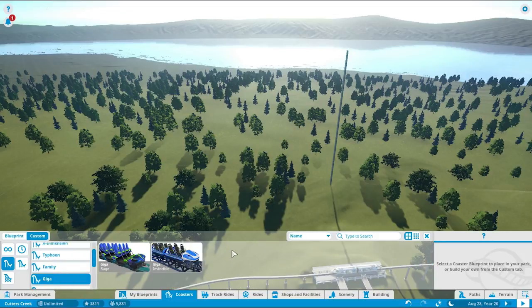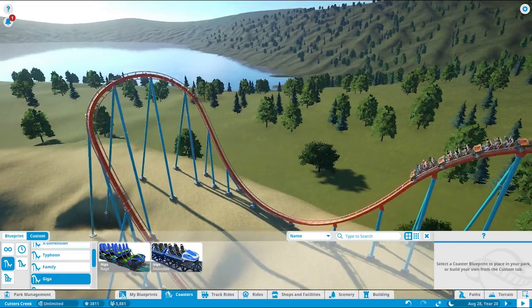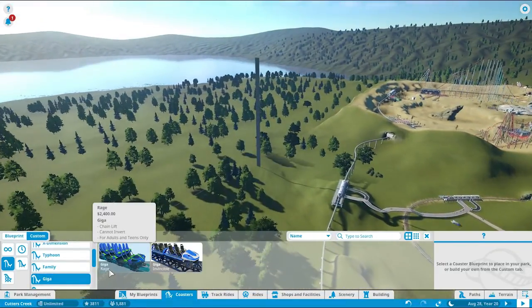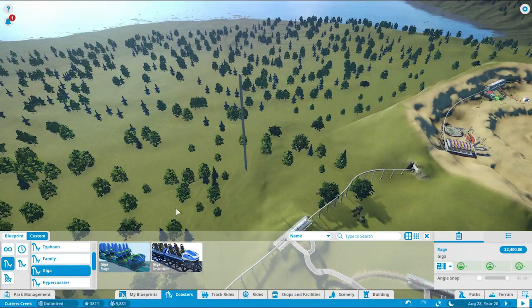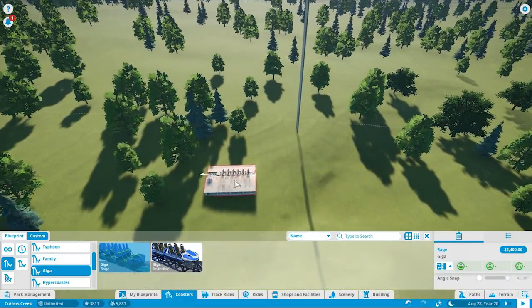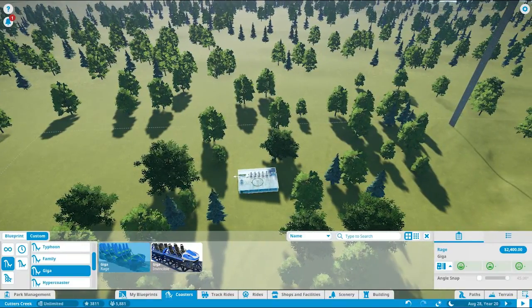Steel coaster — we're going to go with the giga. Now what is this — is this Rage or is this Invincible? That's the Invincible. Do I want the Rage coaster that freaking tall? I mean that's pretty open. I could go with the Hype. Nope, screw it — not my problem. Well, technically it is my problem, but it's not going to be my problem — it's going to be my guests' problem. So that's going to be a pretty long lift hill, we'll put it over here.